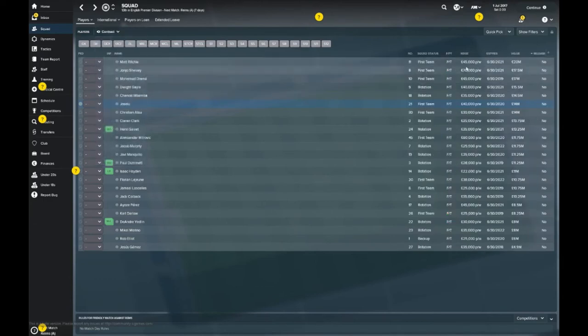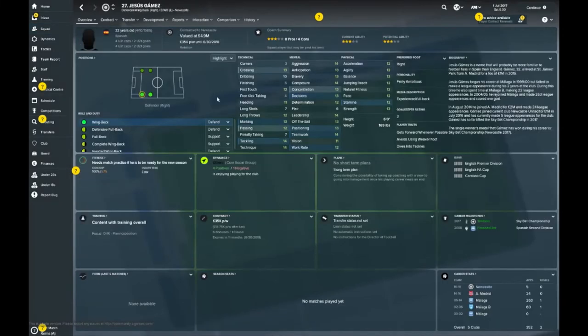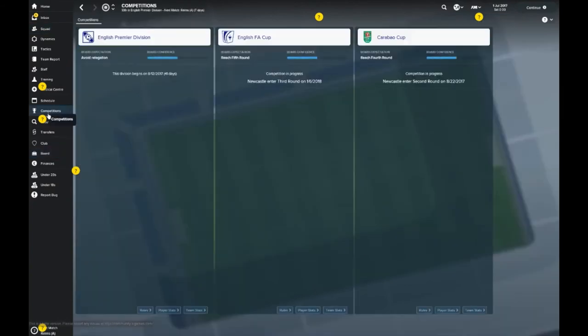Let's take a look at the contract situation. Looks like they've got things pretty much sewn up. Jesus Gamez is the only major concern — his deal runs out in the summer and at 32 years old he's possibly going to move on. As for board expectations, they want the Geordies to avoid relegation and stay in the Premier League. They also want to reach the fifth round of the FA Cup and the fourth round of the League Cup — you enter in the second round, so win a couple of games and a favourable draw should do you.